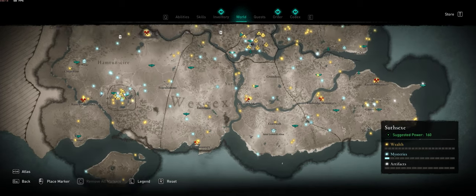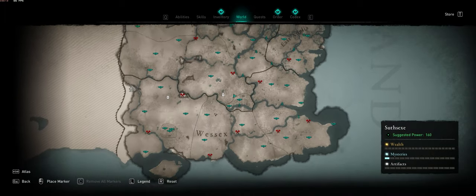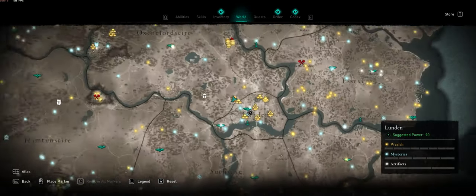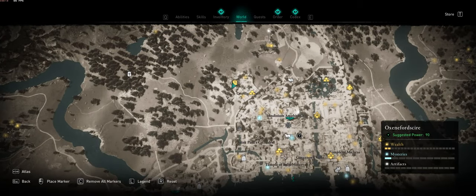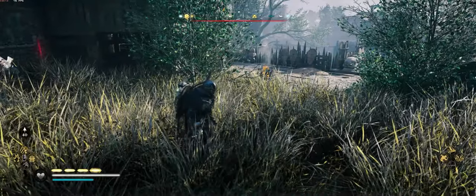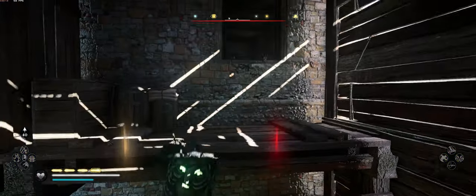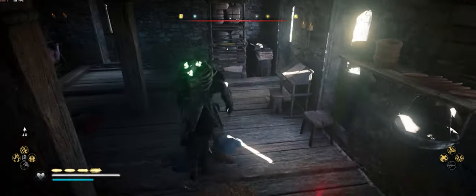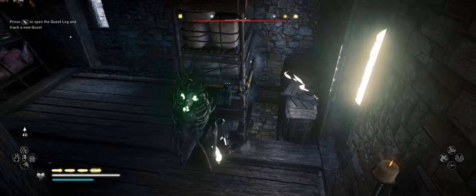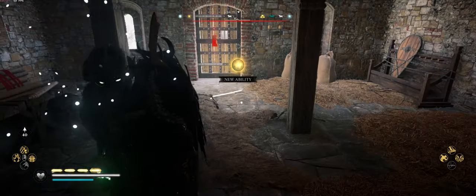Let me show you guys where to find the upgrade. It's right outside of London, in this little fort. You can find your way behind a little house and make your way in through a window. There's something to slide right there, and you just pop down and grab the ability.